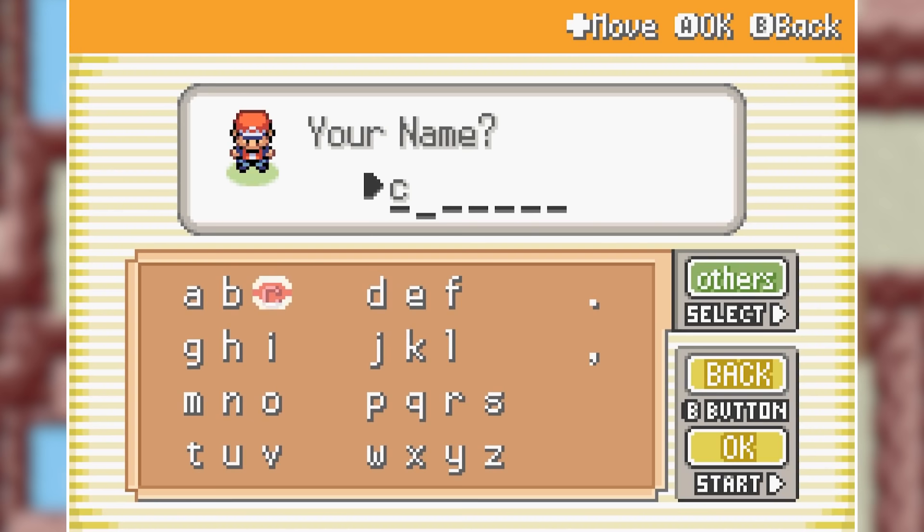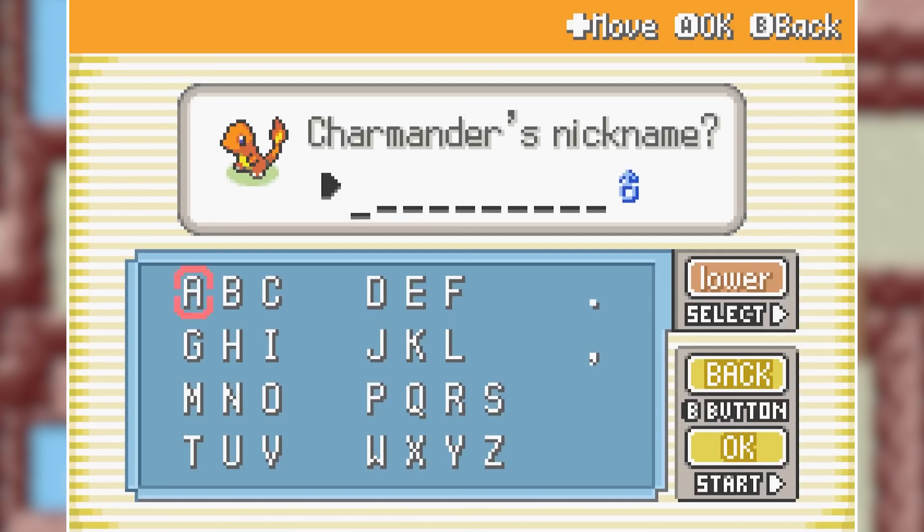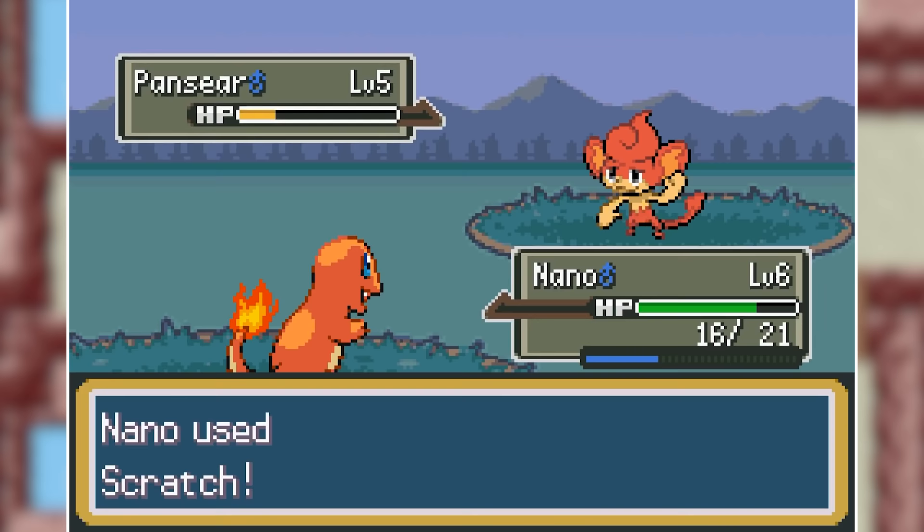I decide to name myself Coal because with coal you can make nice big fires, and my rival is going to be named Water. Since there is only one fire type starter, I'll be going with Charmander as my first pick. After naming him Nano, we also have to beat up a Squirtle, which was no problem since he doesn't have Water type attacks yet. After winning our first ever trainer battle, it is time for us to get some new Pokemon.